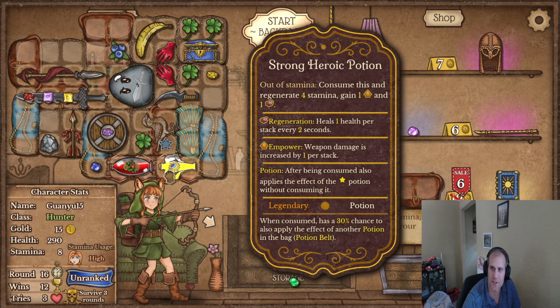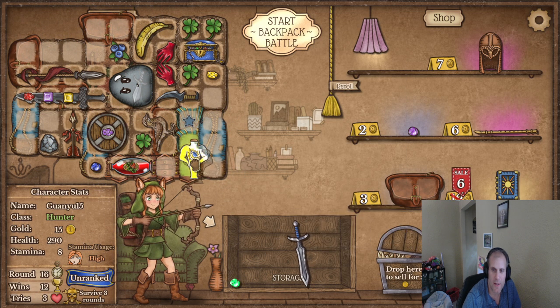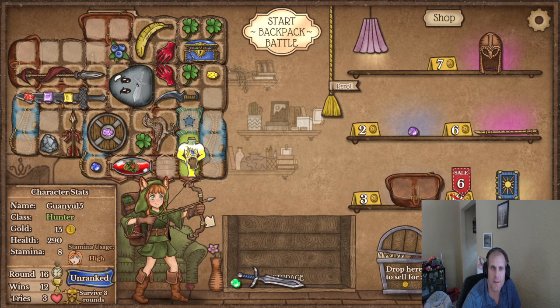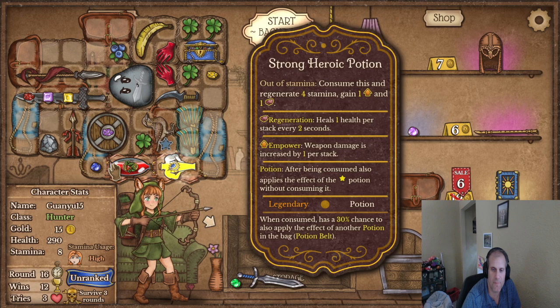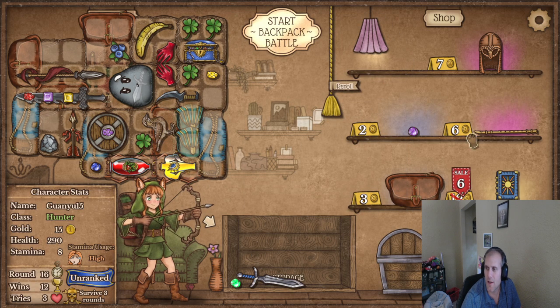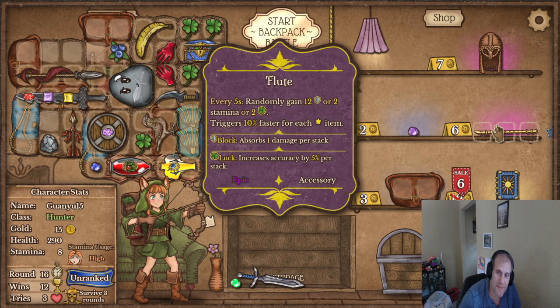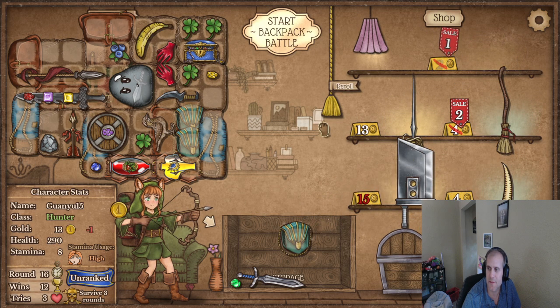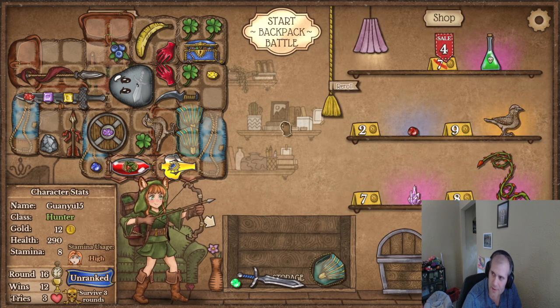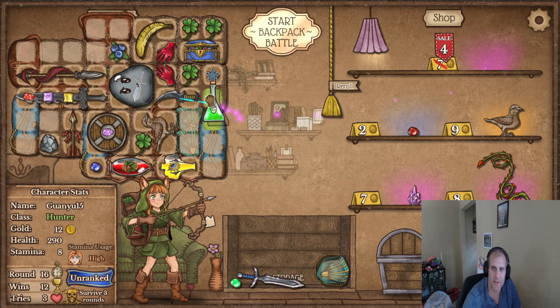All right, we just made a strong heroic potion. How they work — they can somehow work into each other. Five every five seconds, randomly gain something. The book is okay but I need just a big piece of armor — please come on! Good lord. I can make a poison dagger — that's kind of cool.